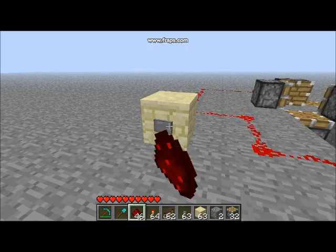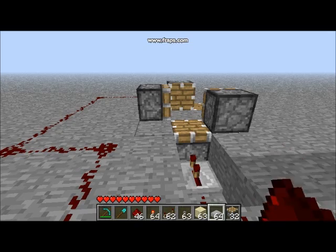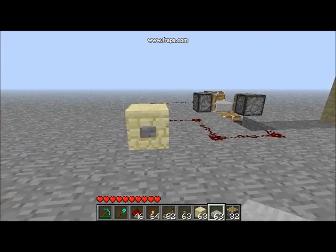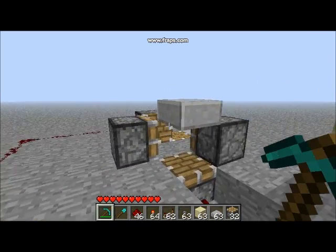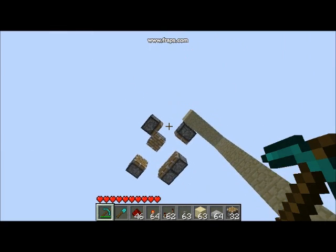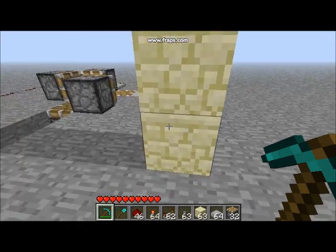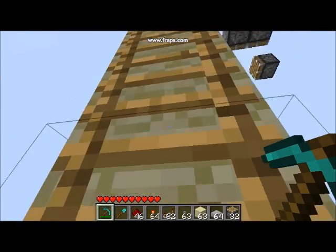So when I press the button, it'll go forward and then go up. If I place a slab here, you'll see it moved up one — it goes forward and then goes up. So we have that. Basically we're going to get this to the top. Actually — let's wire the top. No, we're going to finish the bottom. So now we're going to do the bottom B pistons.